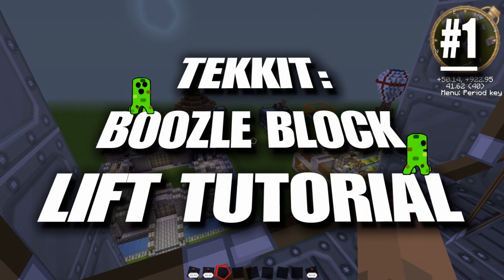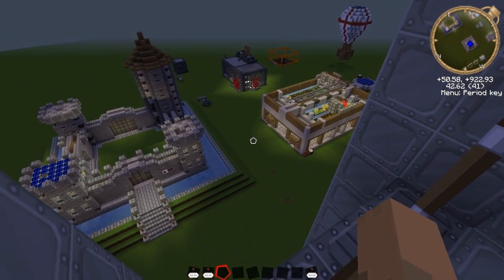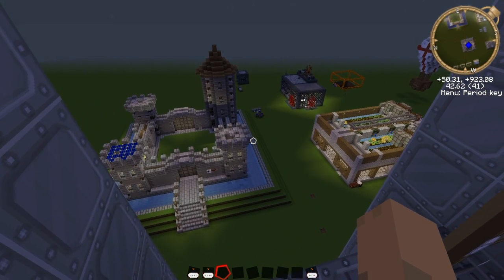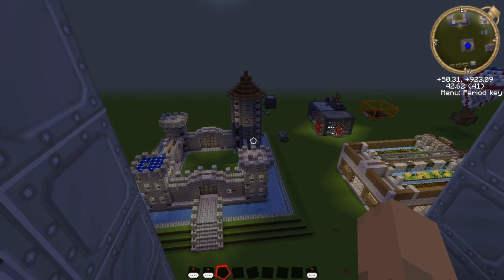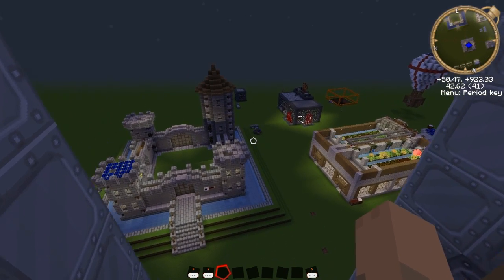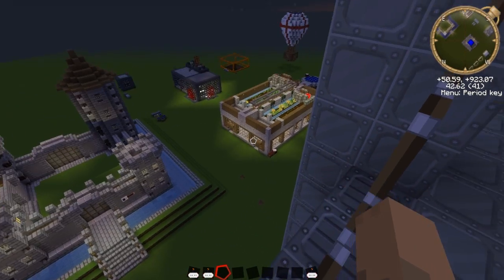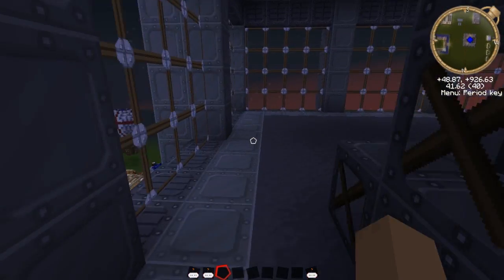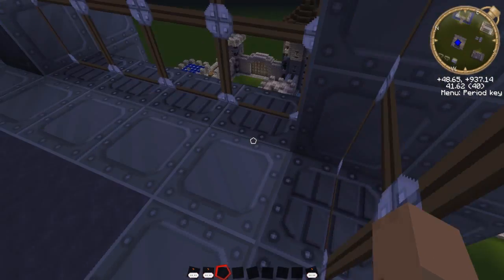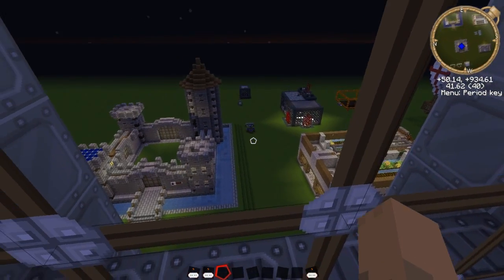Hello and welcome to the Boozlebox and welcome back to Techit. I haven't done a Techit series in a while and now we will have a quick look at this upcoming series. As you can see we've got a lovely view of our Techit world as it is now with the Boozle castle, power station, the automated farm, and over here we have our doors and there is a little something over there that I will talk about in a moment.